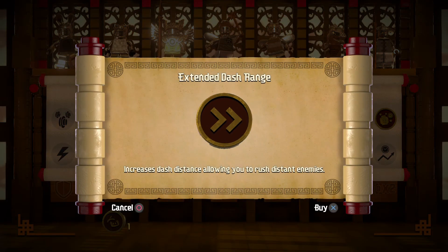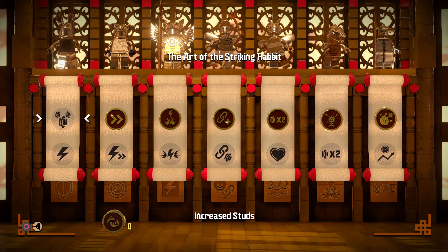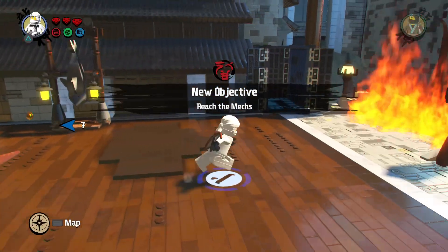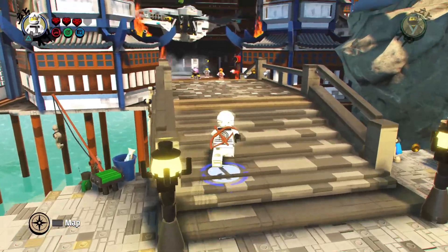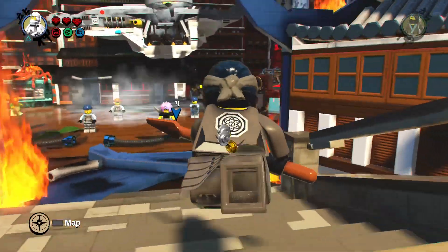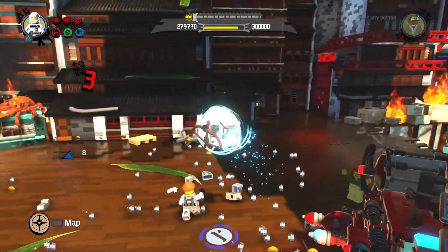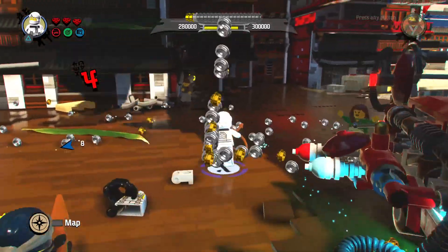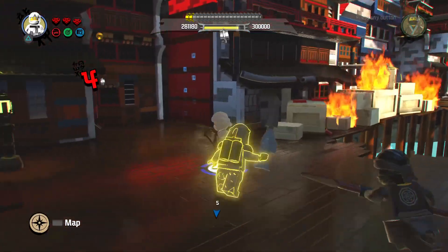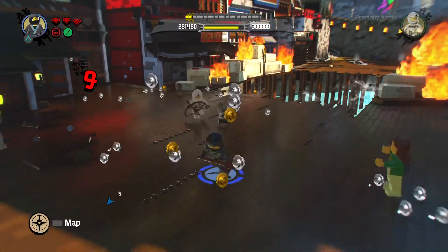Extended Dash Rate Range — increases dash distance, allowing you to rush distant enemies. Look at that awesome combo right there, guys — I got four, but that's still pretty good considering the awesome moves I did. Let's play as Nia a little bit now.